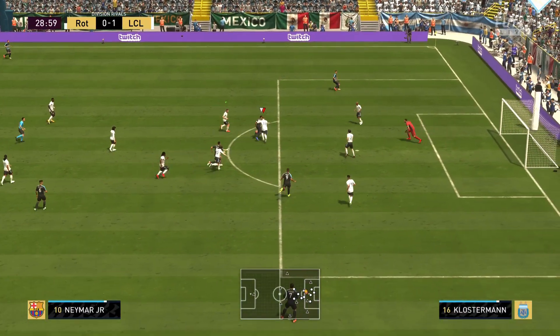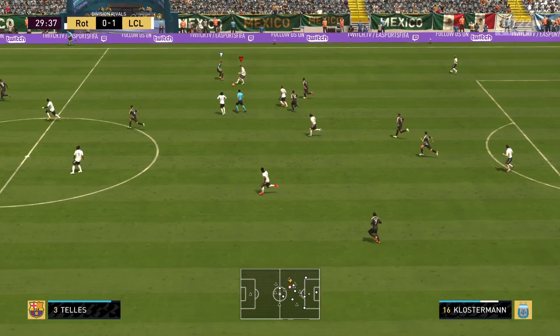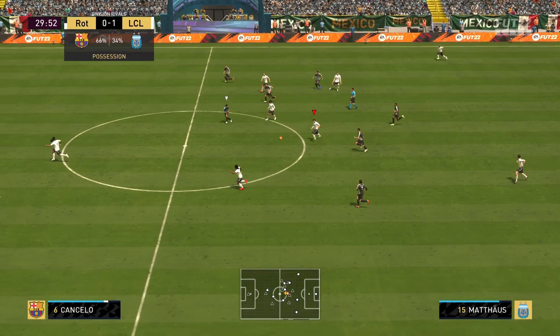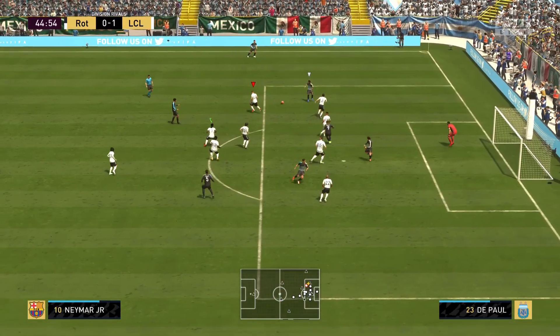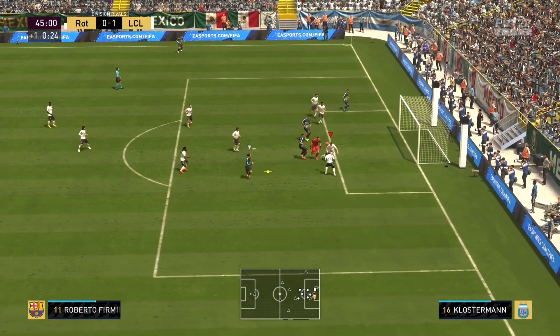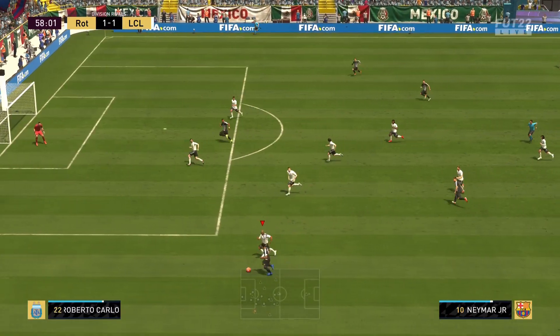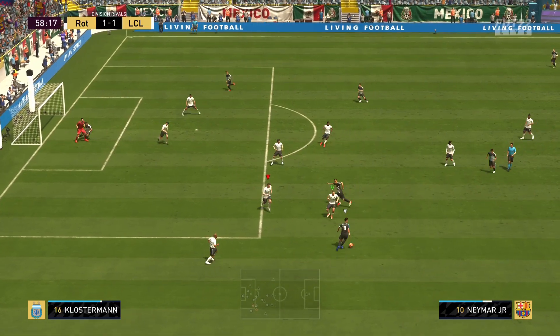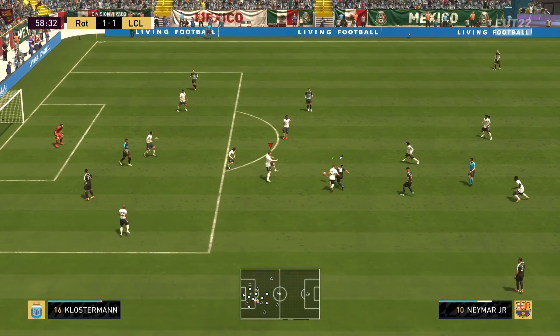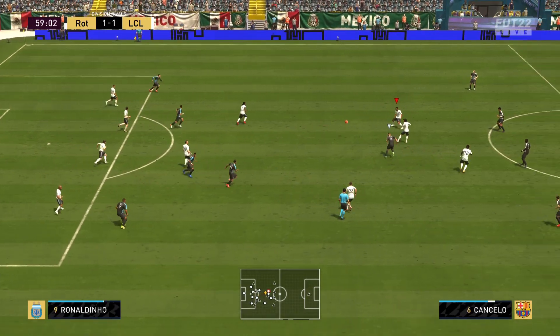Winter Wildcards Neymar — one of the most broken cards in the game — and Klostermann is right there marking him. Perfect reaction play from Klostermann and we won the header.